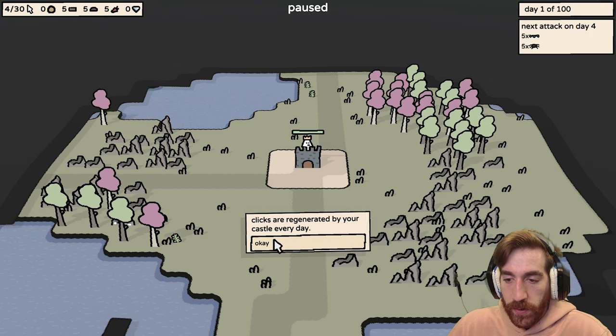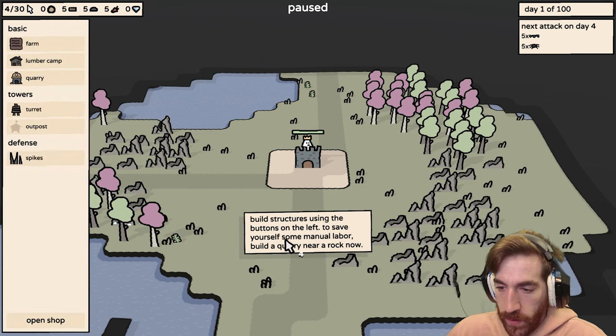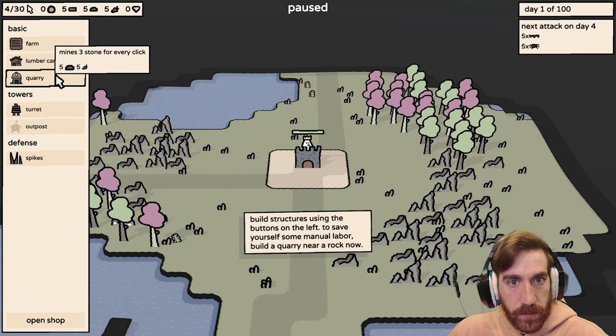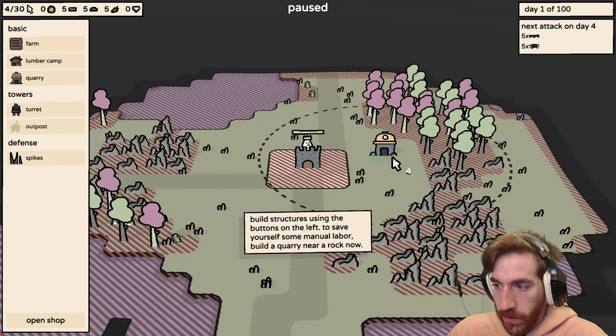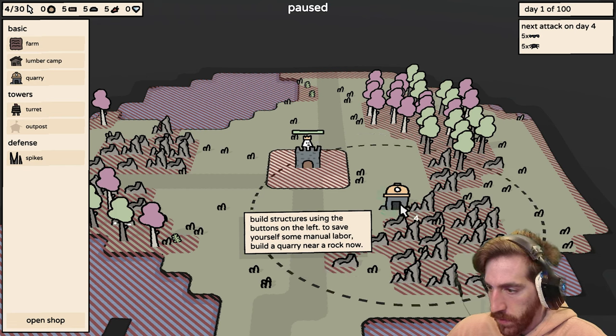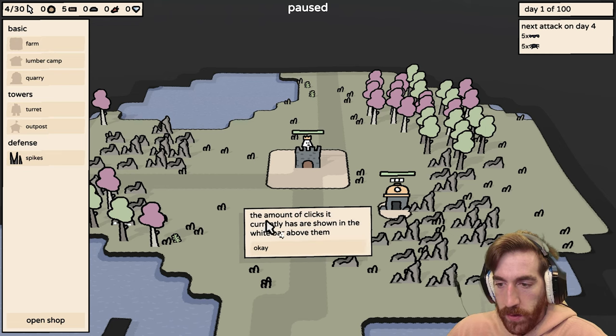Every time you click, you use a click resource. Clicks are regenerated by your castle every day. Build structures using the buttons on the left to save yourself some manual labor. Build a quarry near a rock now. 5 rocks and 5 carrots. Most buildings require clicks to stay active. The amount of clicks it currently has are shown in the white bar above them. Your goal is to reach day 100. Good luck.